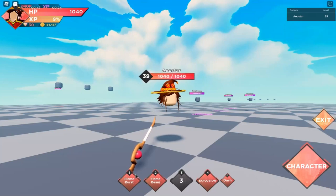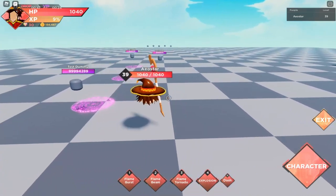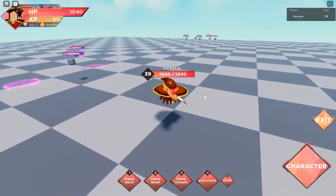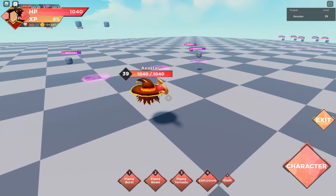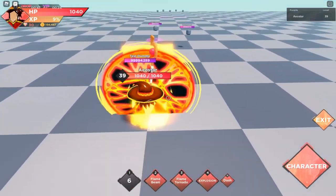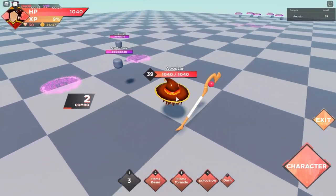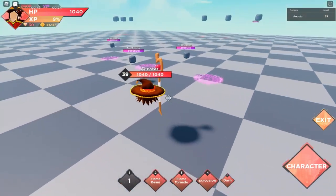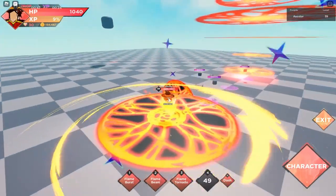Megumi only has one iframe, which is her explosion. Compared to Rimuru, Megumi has more cooldown on her ult and about one second shorter cooldown on her first attack. Rimuru's first attack is a cone AOE, while Megumi's is a single-target attack, so that's a slight difference.